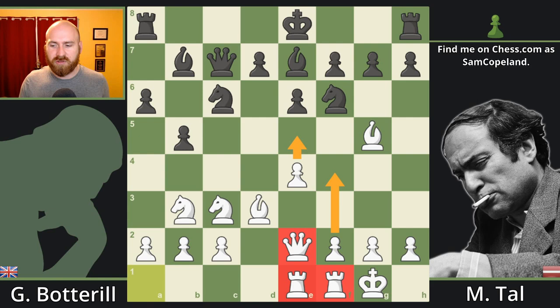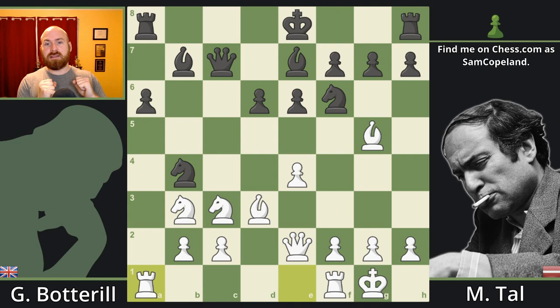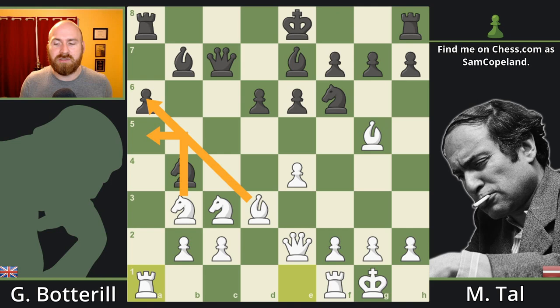After d6, a3, and a bit of a mistake from Tau with pawn to b4, the strategy changes. Botterell initially responds very well, taking on b4, and after knight takes b4 he realizes it's time for the rook to go back the other way. There will be pressure on the a-file; the a6 pawn is in a lot of trouble, and knight to a5 is going to be uncomfortable. Excellent play and strategy so far.